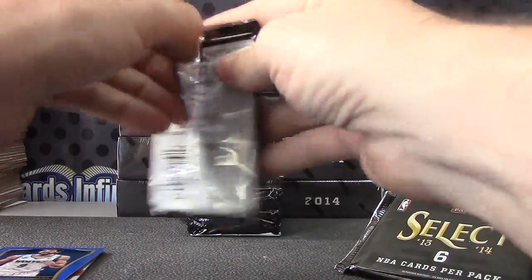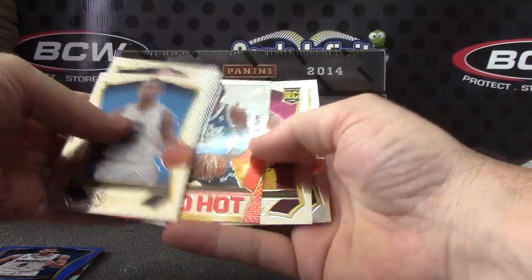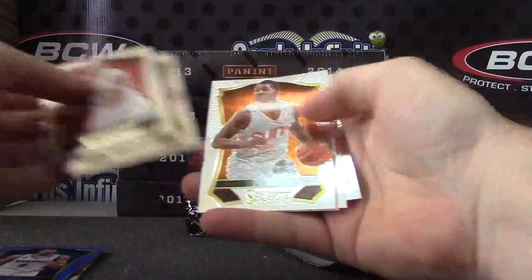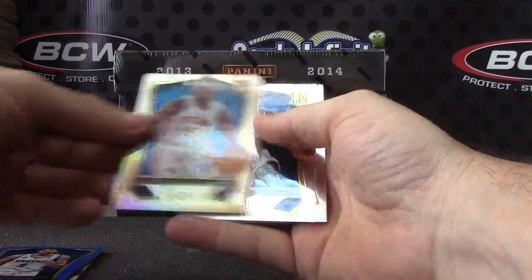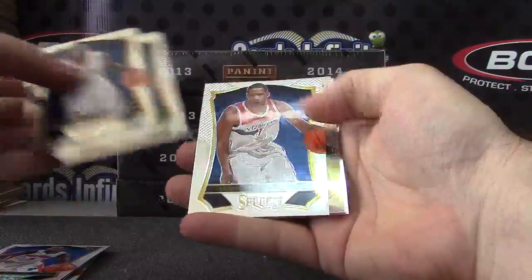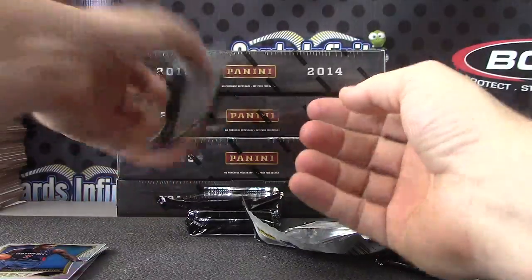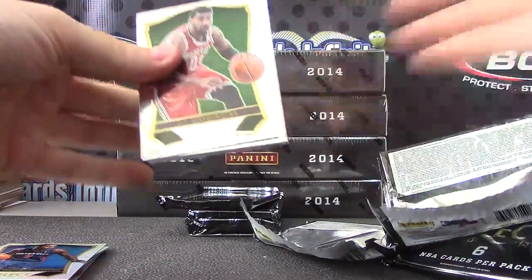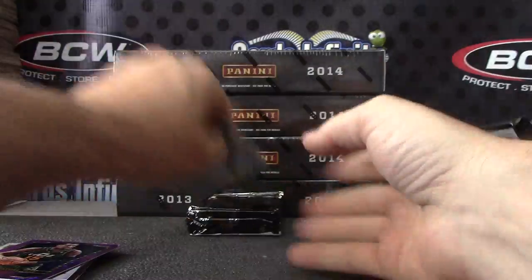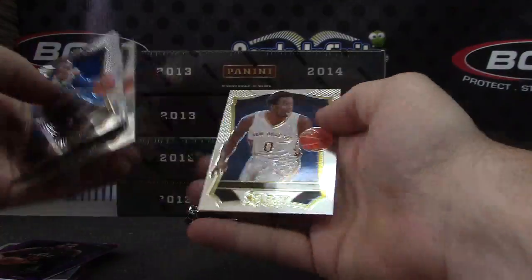Novak — he's your rookie. Derek Favors, Matthew Dellavedova. He's red hot. Kentavious Caldwell-Pope, Prizm Dennis Schroder. Brandon Jennings, Prizm Mason Plumlee. Derek Favors purple. Cody Zeller.